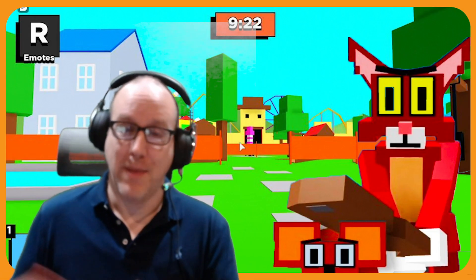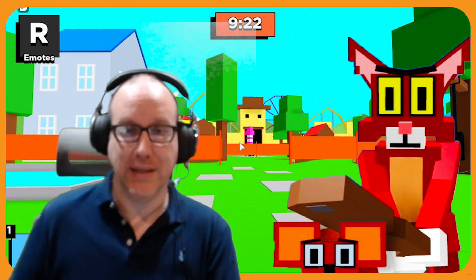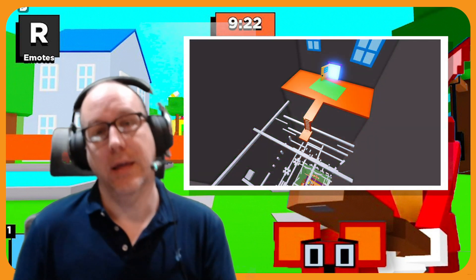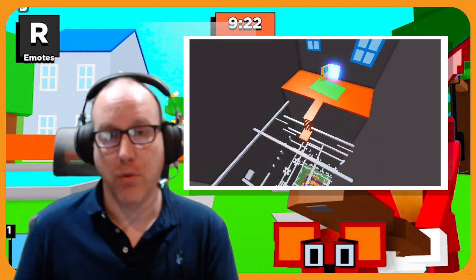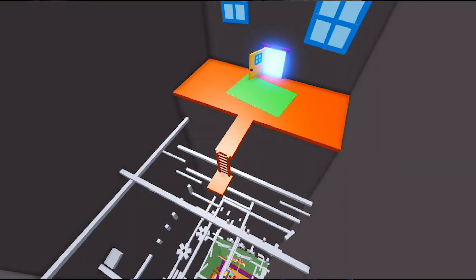What's up RGC family, so we're back today with six new updates for Kitty Chapter 2 and Kitty Chapter 3. The first one we're going to take a look at is the brand new Race Tower mode which comes out later today. Looks like there's a new dark theme for the walls here in this Race Tower update.